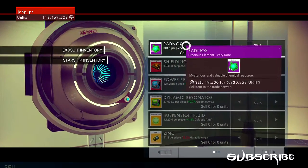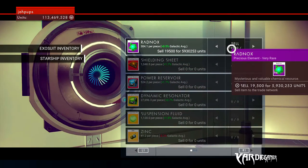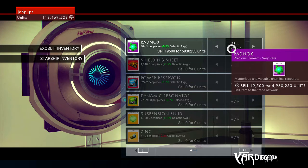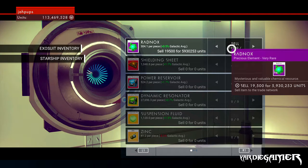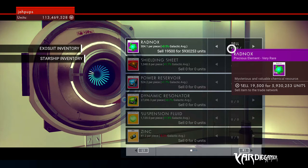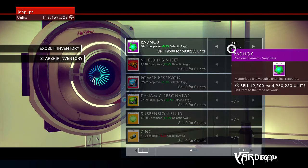The material you'll be selling is Radnox — it's an exotic rare material that can be found on extremely rare planets with extreme weather. That's also the same planet where you'll find the Atlas Pass version 2. To find these planets, you need to be in a system that has a black hole, an Atlas Anomaly, or an Atlas Station. Those are the places that have a high chance of having a planet with extreme weather.